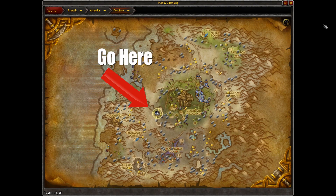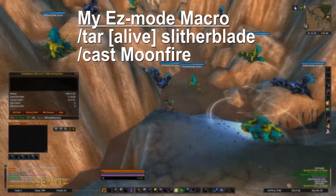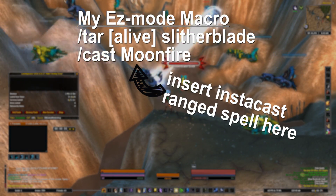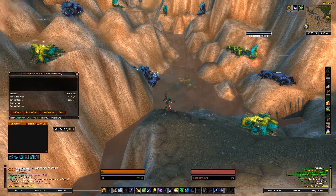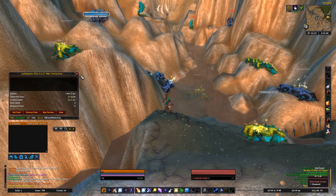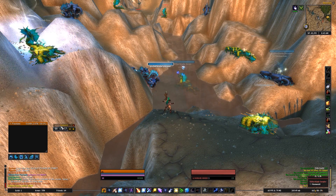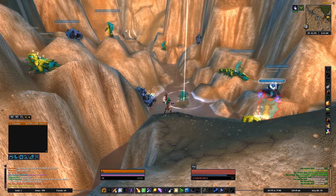The cool thing that this guy brings to the table is creative ways of farming instant respawn transmog farms. He brings up the idea of rolling a trial account for a Brewmaster Monk — just test out the level 100 Brewmaster Monk. On that toon, you go put an ox statue down, all these naga run to the ox statue, you kill them, you loot them, and it's pretty AFK.